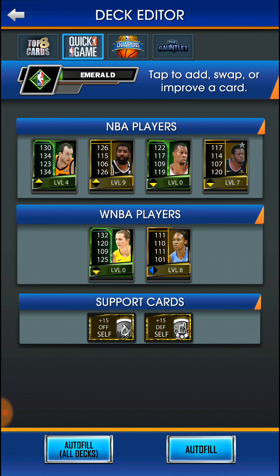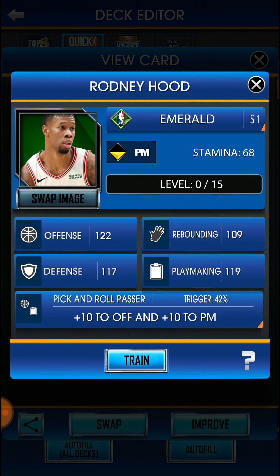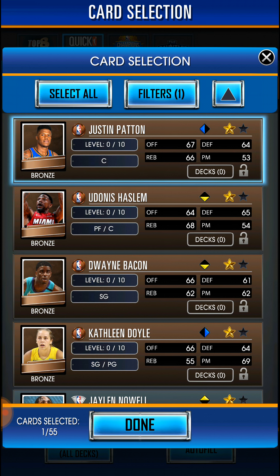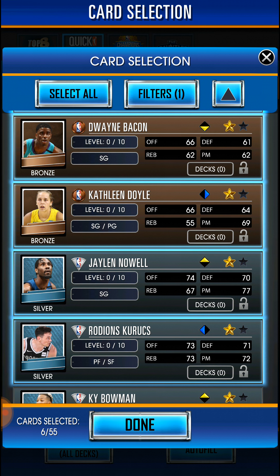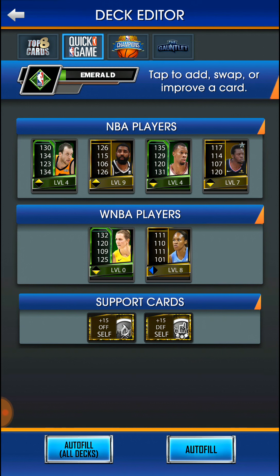Those are my best players. For now I'm going to improve Ronnie Hood by training him with some lower-level bronze players. He's at level four for now — that's not bad. That's how you train them. After auto-filling, he moves up, and my triangle matchups are showing up and down triangles, so I'll need to fix the pairings.